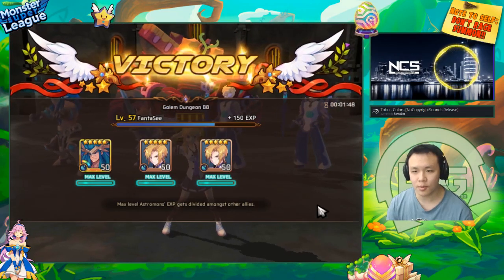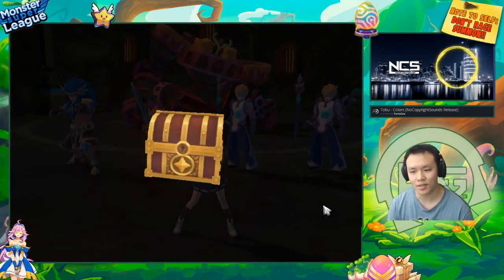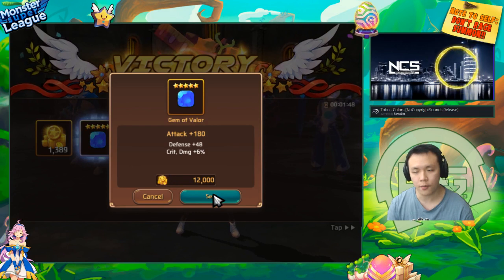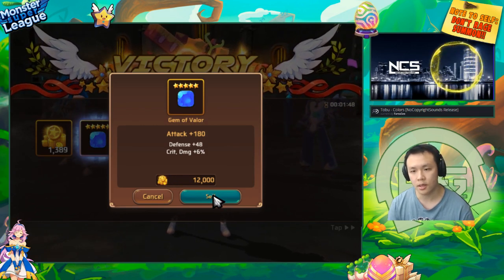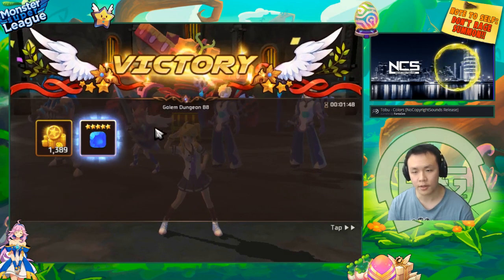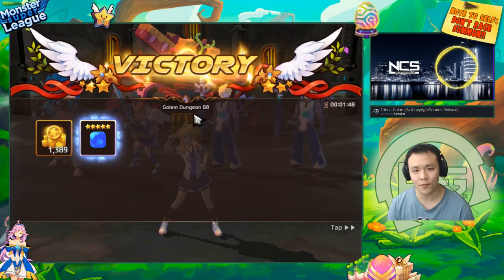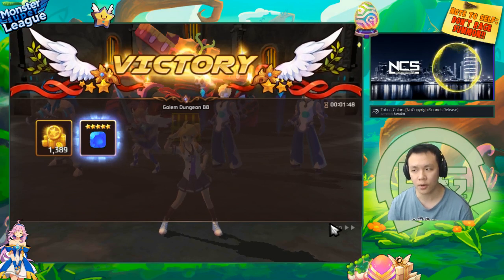That was pretty much it. I hope you guys learned something. This was a pretty good opportunity because the Water Valk at this level is something a lot of progressing players will have. They might not necessarily be able to make an EVO 3 version, but if they chose the Water Valk she's a contract monster — if you choose her you basically get her for free. You can actually get her for free if you just play the game for three weeks.